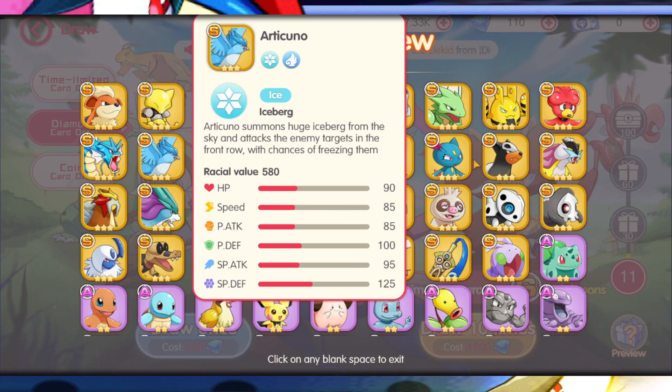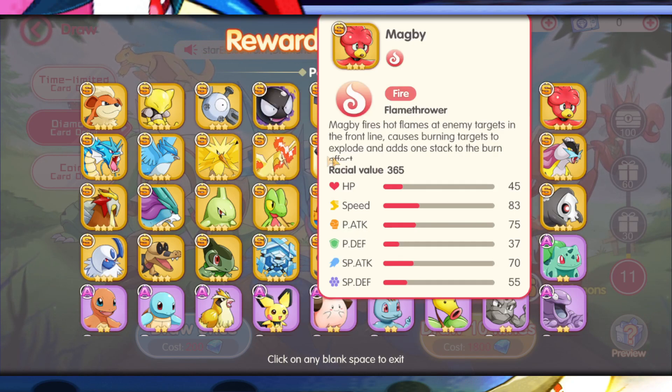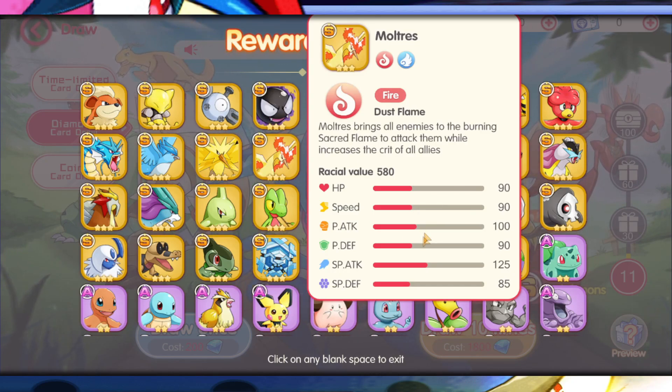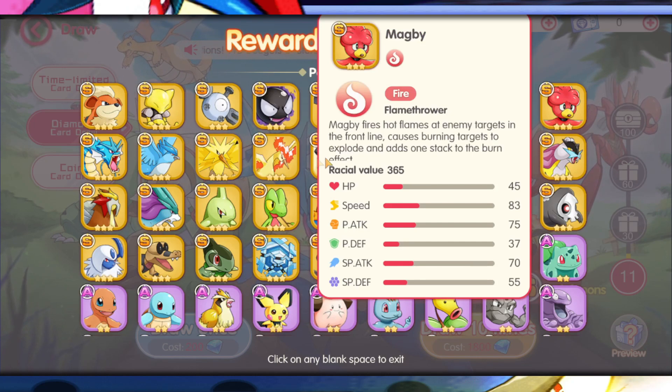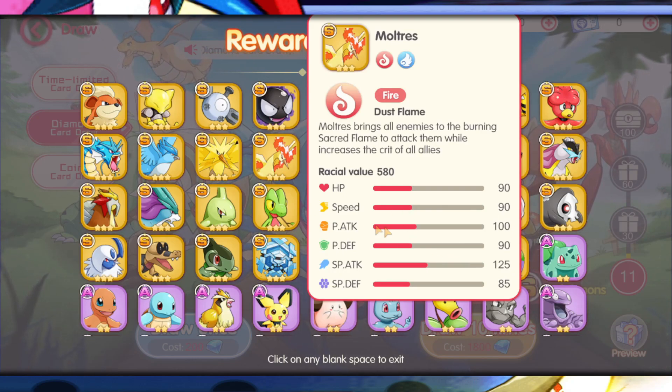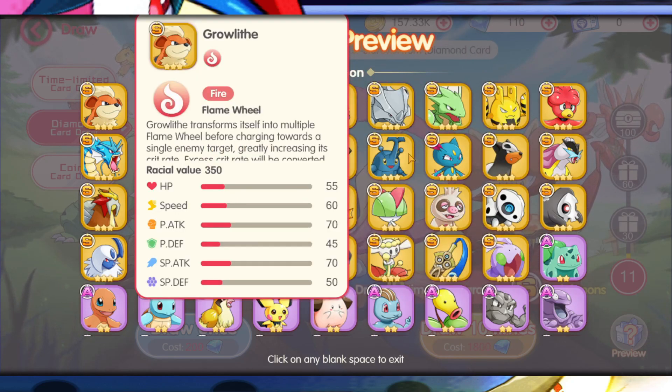Articuno is more defensive — not what you really want, but if you're lucky enough to pull one, be happy you got a legendary. Out of the three birds, I'd say go for Zapdos because of his good stats, or Moltres because he's got good physical and special attack. Moltres just lacks speed whereas Zapdos has speed but lacks physical attack. So out of the three birds, the best one in my opinion would be Moltres. You also have Ghastly, which can evolve to Gengar — decent speed and high special attack, but he's a glass cannon.